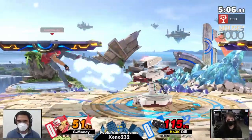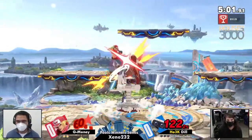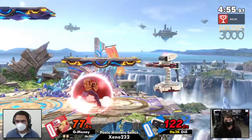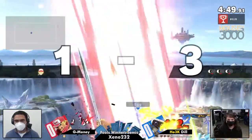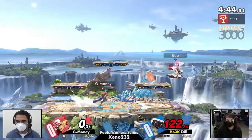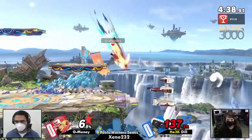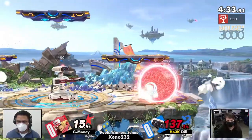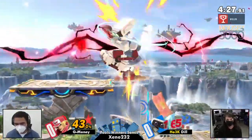Spot dodging there, not going to get hit by the bust roll. Nice up-tilt into up-air putting G Money in a precarious scenario, but he finds his way back to center stage only to find another gyro in his face. That gyro was huge and missing the DI on Rob up there is going to be super costly. Dill is dominating this game thus far, and that is another go meter just gone — G Money has not been able to find any use out of it. As soon as he's getting into those percents, Dill is getting the kills almost immediately.